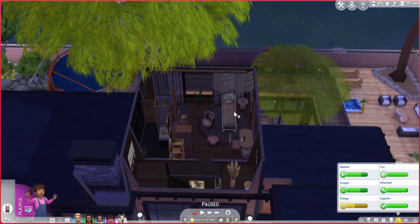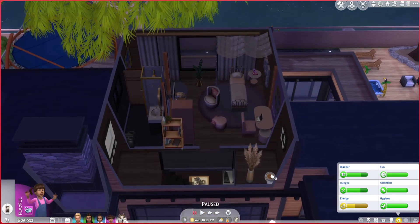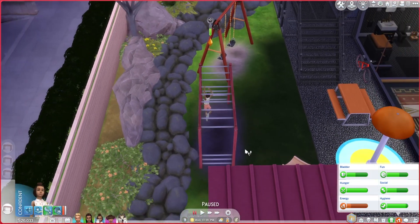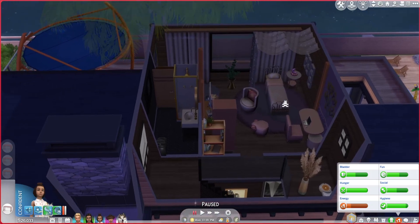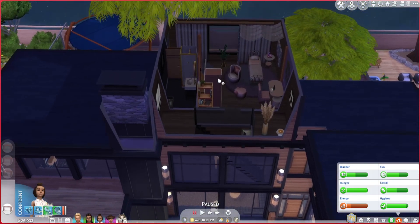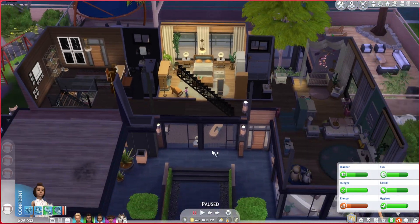If you have the Bust the Dust kit, this upper level refuses to be cleaned — the little robot vacuum doesn't work, getting an actual vacuum doesn't work, nothing keeps it clean. I actually quit the save at one point because the upstairs caught on fire while I was trying to vacuum, and Gaia died. I quickly quit and restarted from where I had last saved, which had been about an hour before, so I lost quite a bit of progress. Just a heads up — if you use this house with Bust the Dust, that floor will not clean.